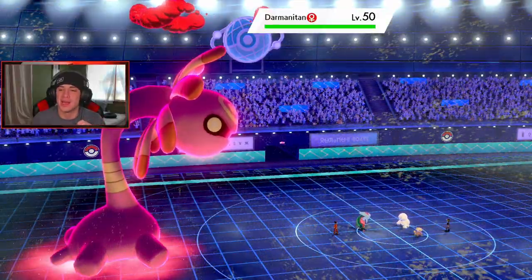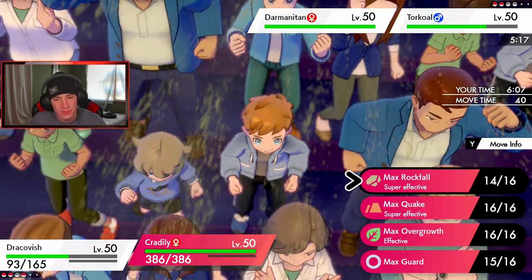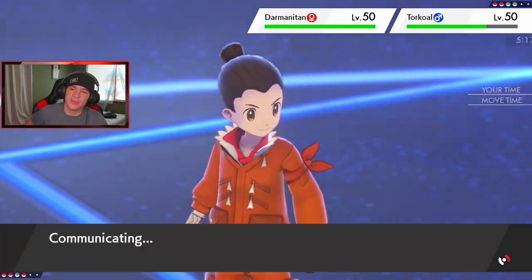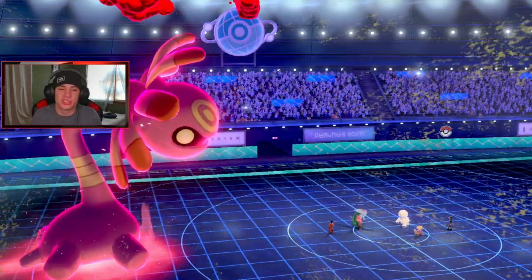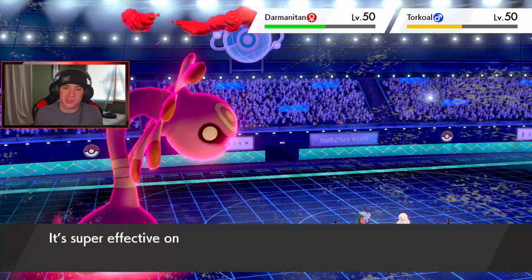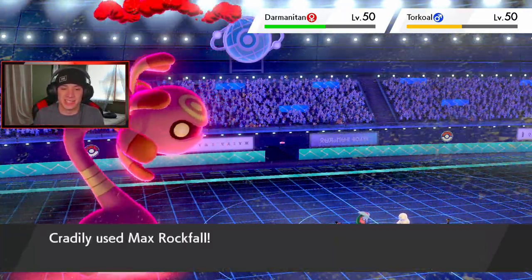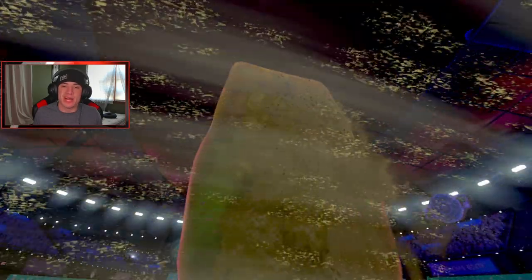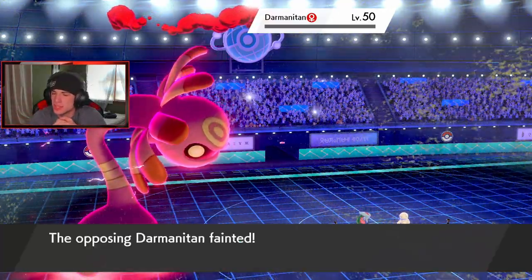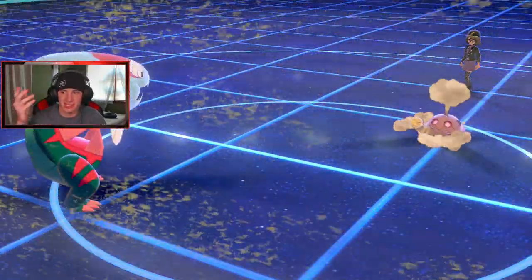Darmanitan pops — that's totally fine, he doesn't want it. I think we just drop a nice Rock Slide right there. Another Max Rockfall — yeah I'm liking it! Tell Darmanitan to get out of here. Another flinch opportunity — that's huge. Darmanitan's going to go down this turn. He goes for Ice Crash — Cradily dodges! And it's going to drop a big rock slab and take Darmanitan out. That is going to be game! Cradily is eating! Did he get all four kills? He took out Charizard, Incineroar, and Darmanitan — Cradily sweeping baby!